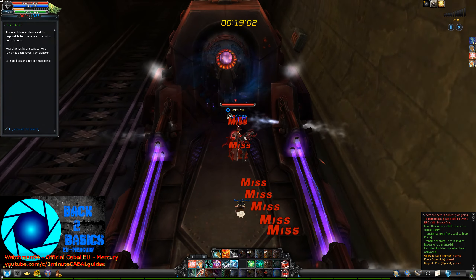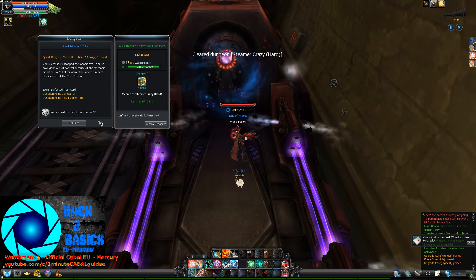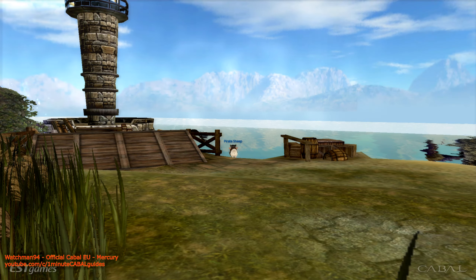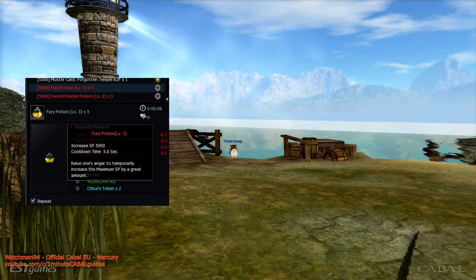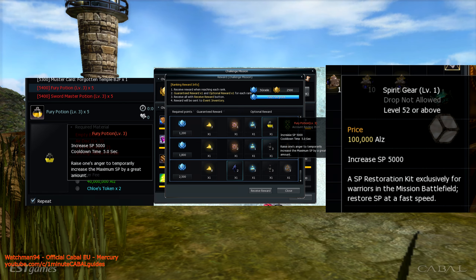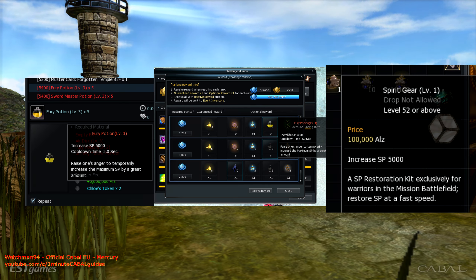Three rounds a day are free to do if you use the entries from the mailbox after all. And of course there are potions to recover SP if all else fails, which you can either craft or buy from others, but sometimes daily challenge missions give you a few of those too. But if you're short on those and there's a war going on, you can simply join the channel and use spirit gear, which is a lot cheaper and doesn't have a cooldown either.